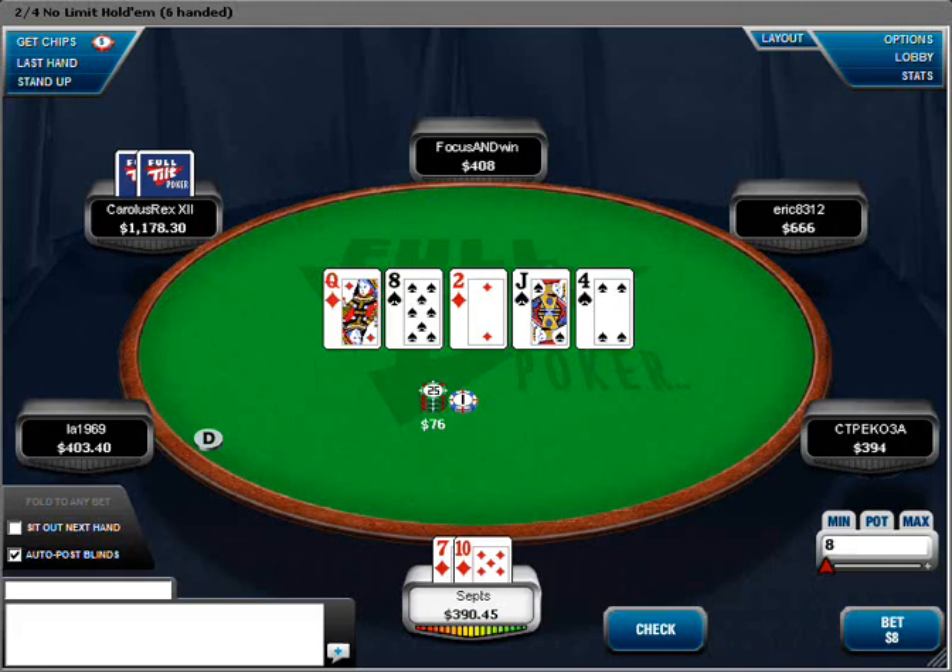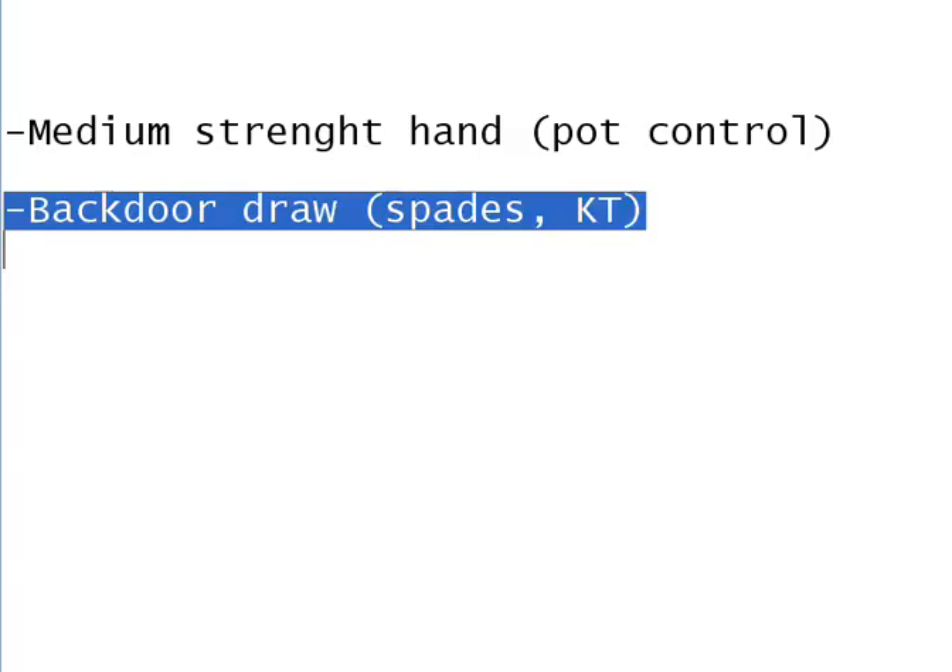Now that we've kept track of what our opponent thinks we have — either a medium-strength hand or a backdoor draw — we can look at our possible actions and determine the most +EV play. We want to maximize fold equity here. When I asked Seth, my student, what he was going to do on the river, he told me he was going to bet like 45 or 50, get a good price on the bluff, try to make him fold a pair of jacks, a queen with a bad kicker, or medium pocket pairs. The problem is he didn't tell me what he was trying to represent — he just said he wanted to make him fold those things, but he wasn't aware of what he was actually representing.